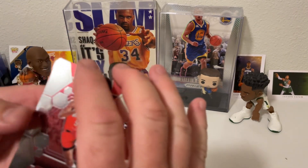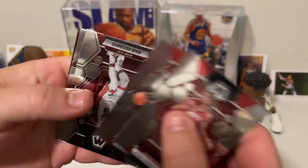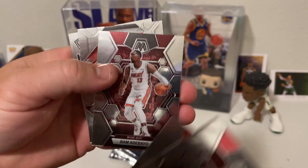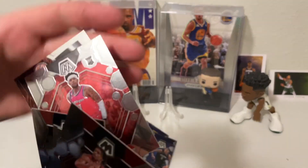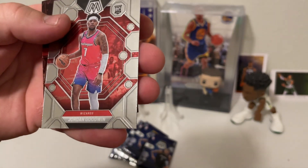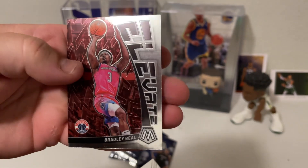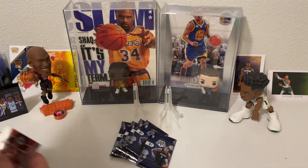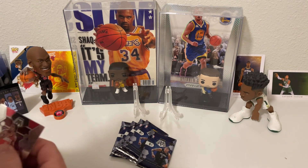We have a Josh Christopher, John Collins, Bam Adebayo, Chris Paul, a rookie of Jordan Goodwin, and an Elevate of Bradley Beal. Making sure there are no other rookies in there.